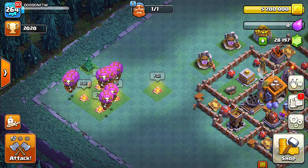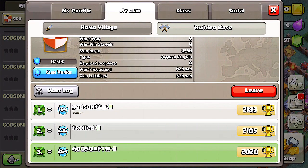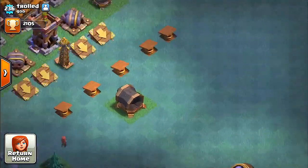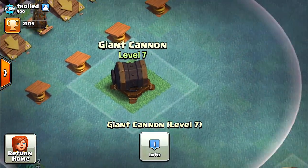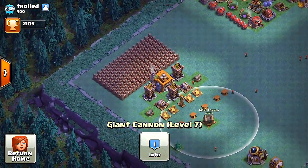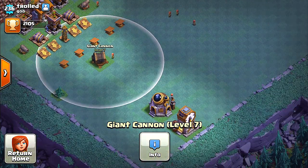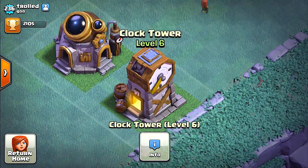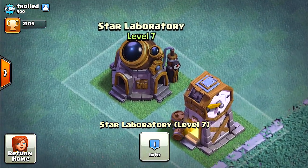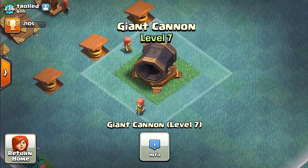I thought this episode, why don't we try and do a troll attack against the giant cannon. I actually have a base that I've created on my other account — this is the giant cannon troll base. As you can see, I have everything stocked away over here, so the target is basically the town hall and the giant cannon. We're going to put all of the drop ships onto this clock tower — it's going to take out that clock tower, take out the star laboratory, and it should have a ton of skeletons everywhere.